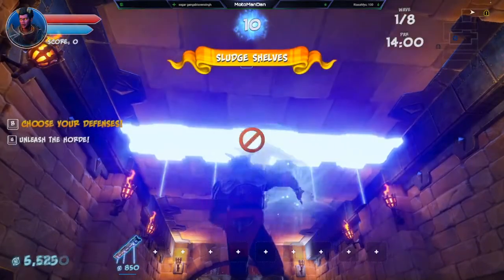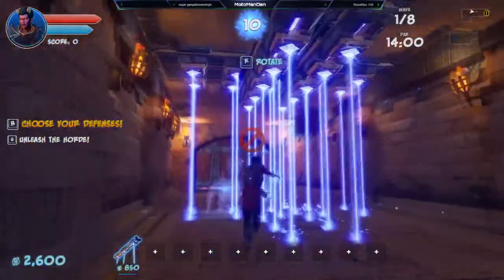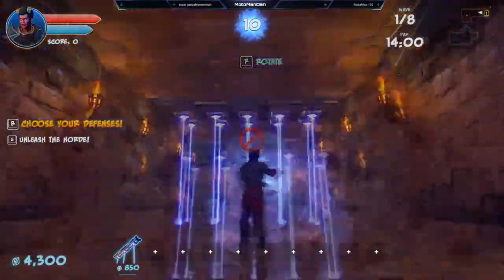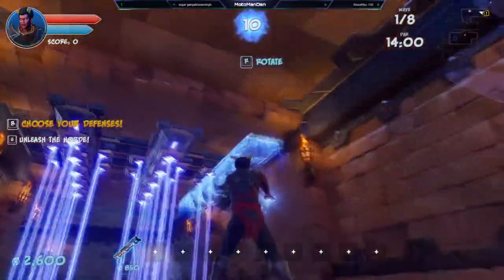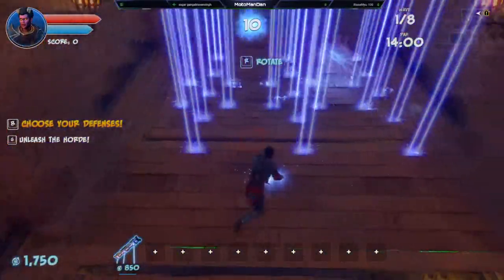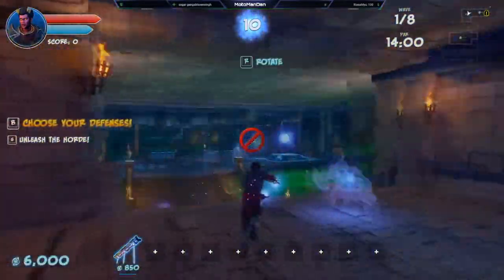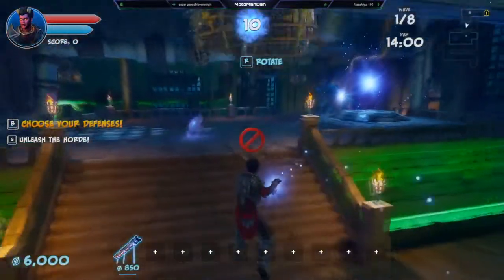Here on Sludge Shelves you can do the same double-stacking. Place the ones on top first — you'll see the five lasers — and place the ones underneath afterwards, and then you have a bunch of double lasers. Use that knowledge wisely and to your benefit.